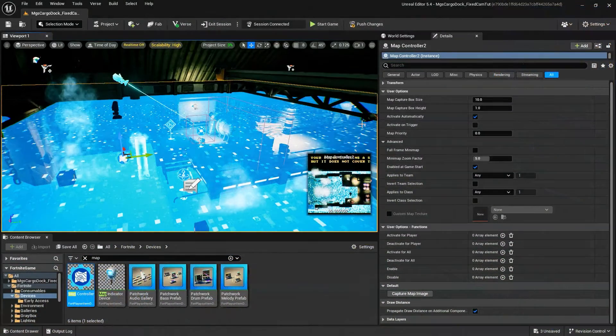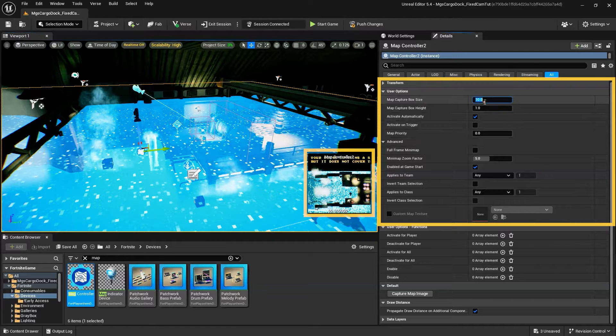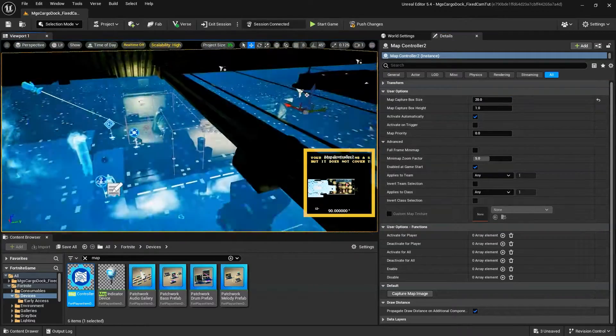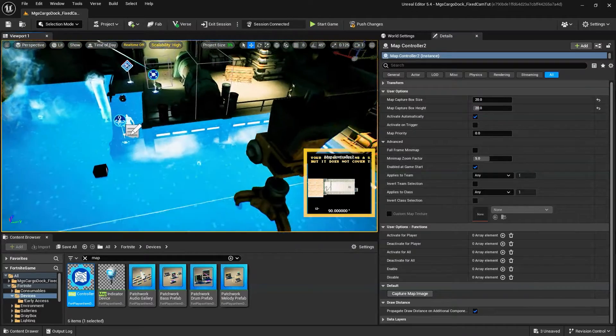The unique device options for the Map Controller are: Map Capture Box Size, which you'll use to define the size of the area displayed by the map; and Map Capture Box Height, which determines the height of the map capture volume.